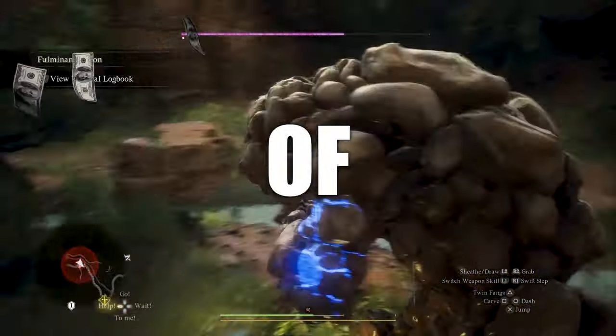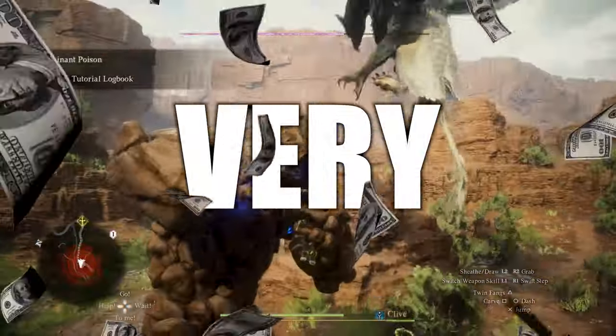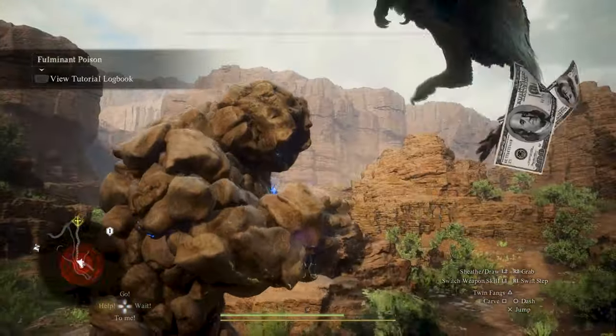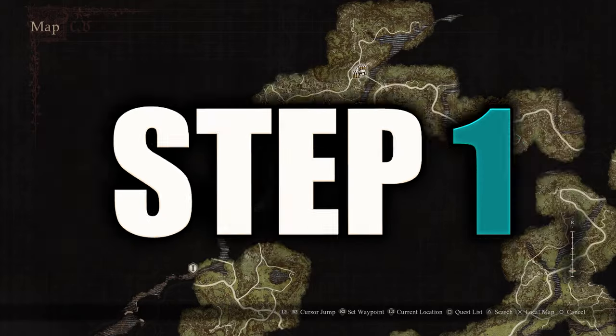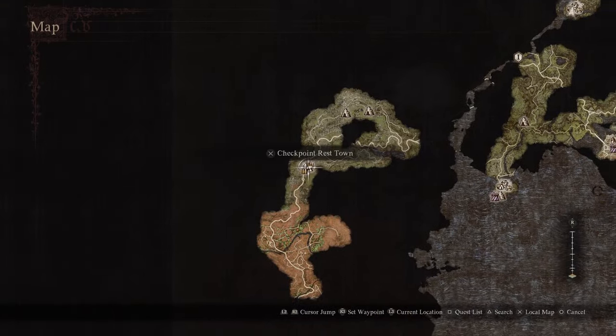If you want to get yourself a ton of gold early game in Dragon's Dogma 2 with very little effort, then this is exactly what you should be doing. Step 1: unlock Melv and Checkpoint Rest Town. They are here on the map.